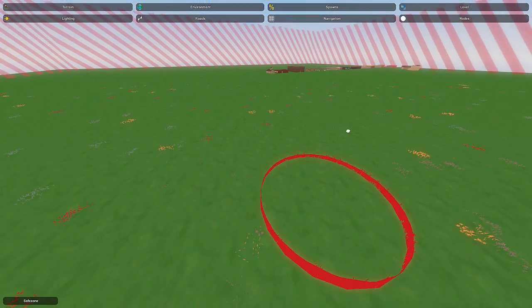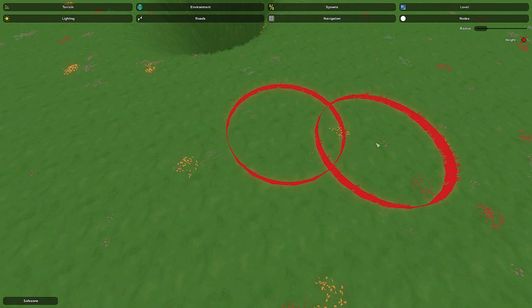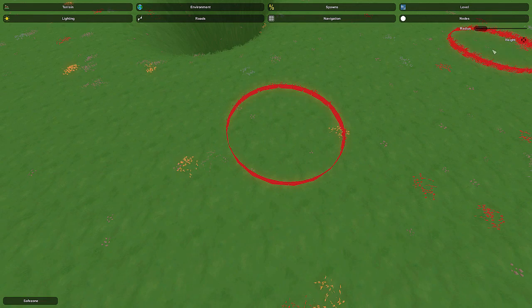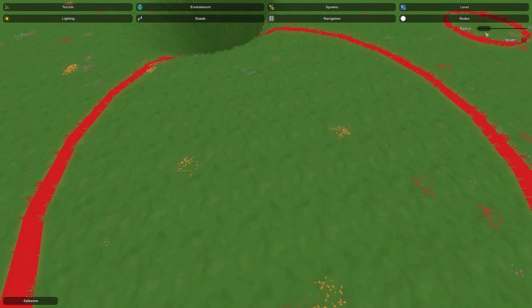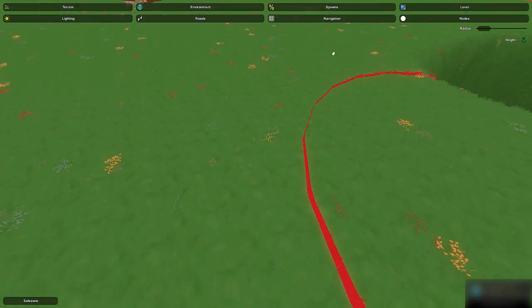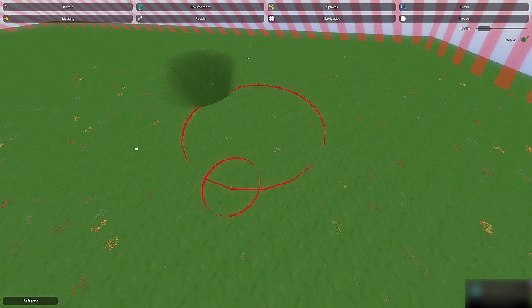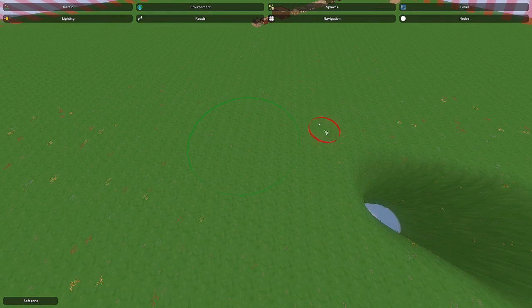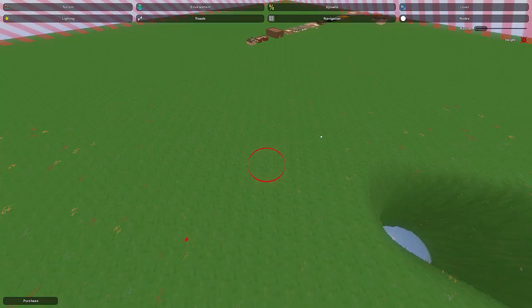The safe zone is a pretty interesting node — it's actually used in arena maps. Anybody inside this circle does not get hurt. It used to be that you couldn't switch weapons either, but I think you can now; essentially you can't take damage inside the safe zone from zombies or players. You can change the radius. The height button makes the zone extend straight up as high as possible; if that's off it'll be a normal sphere shape. To delete a node, click around the middle of it and press Delete.